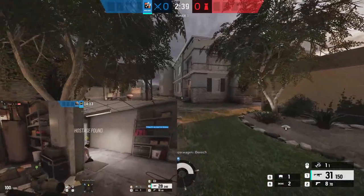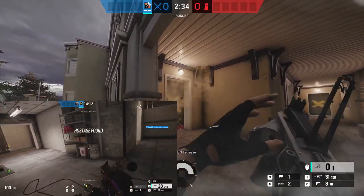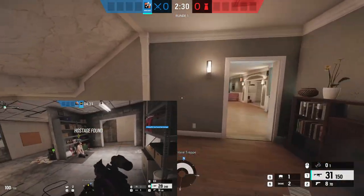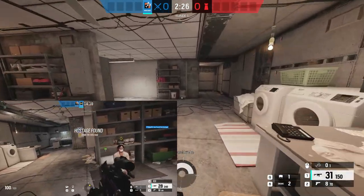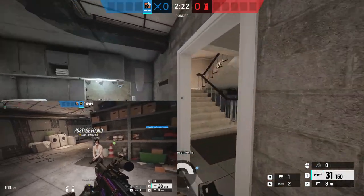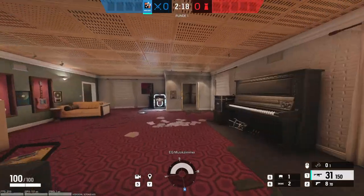Wenn ihr dann hier bei APC eure Extraction Point habt, dann ist eure Hostage unten im Keller, beziehungsweise im Lounge. Ihr macht dann einfach hier die Tür auf, rennt straight down, da sollten nicht allzu viele Gegner sein. Rennt die Treppen runter, geht rechts rein und dann ist auch dort schon die Hostage. Die nehmt ihr einmal auf und rennt direkt wieder hoch zum Extraction Point. Keine große Sache, geht meistens sogar unter einer Minute.